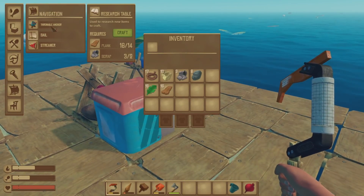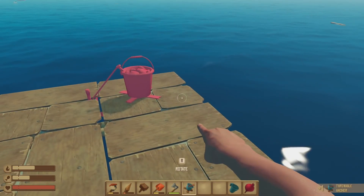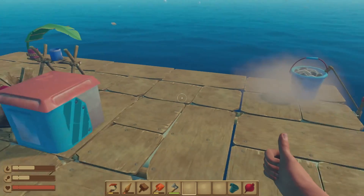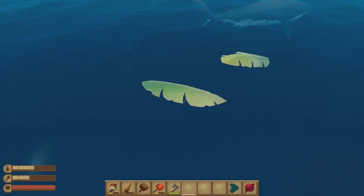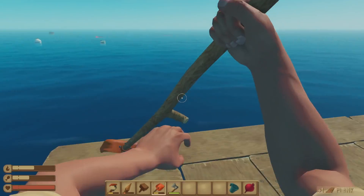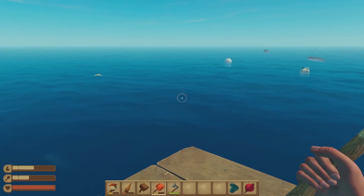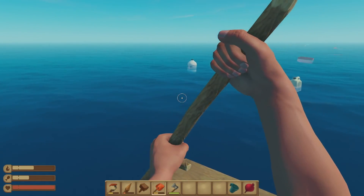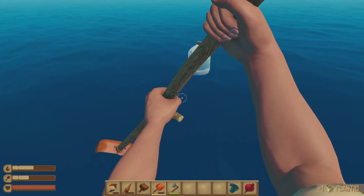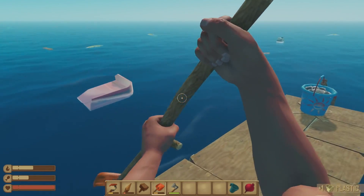We can make the small storage — let's do that. There's not much room in this storage but there's enough. Now we actually have what we need to make a research table, but first let's make an anchor. It's basically a one-time use thing — you pick up the bucket, toss it overboard, that will anchor you, and then you have to remove the anchor to continue on. I'm pretty sure later in the game you can get an anchor you can use over and over again, like a drop-down anchor. This is just a one-and-done type deal.